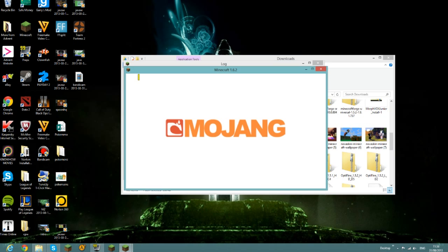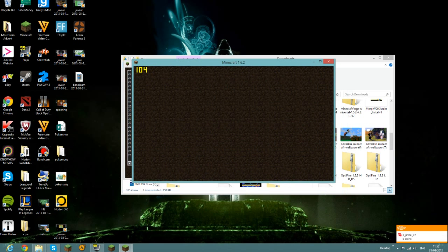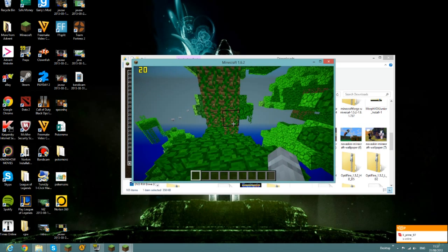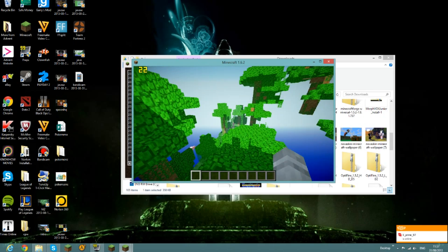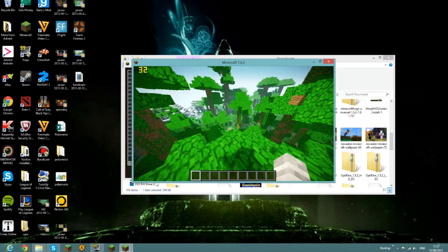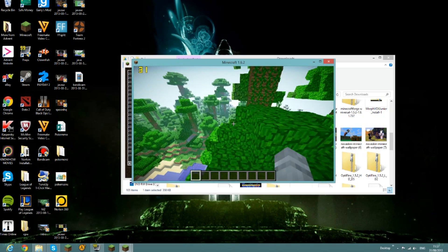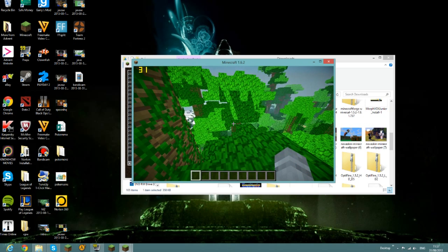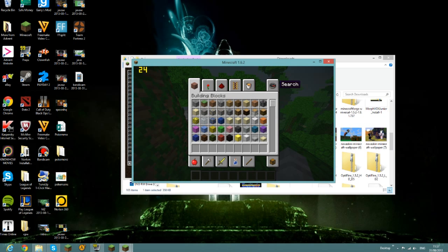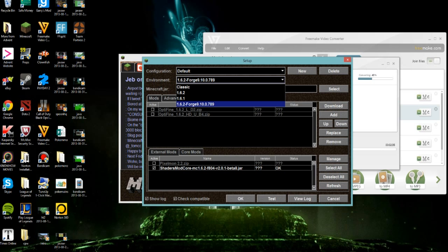FRAPS is also open and it might look laggy to you, but to me this is probably going to be fine. It says I have 20 FPS but that is because I'm recording with Bandicam. So let me close down Bandicam and go back onto FRAPS — and now I'll show you how this looks. Before you do anything though, up here where it says environment, you click that and go to the 1.6.2 Forge.